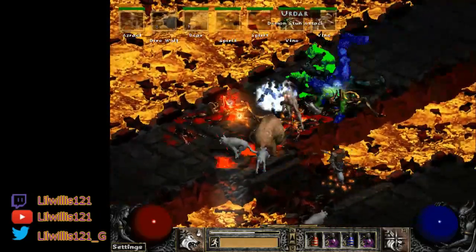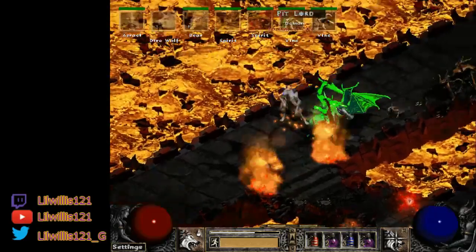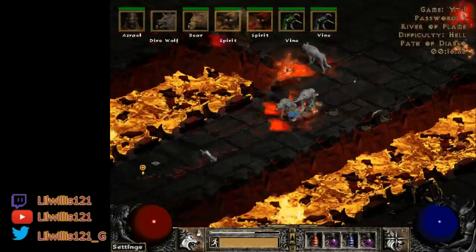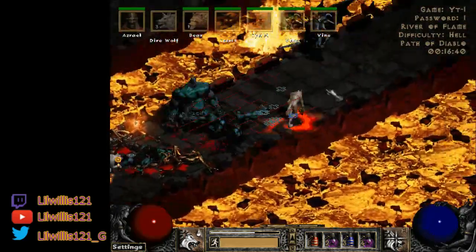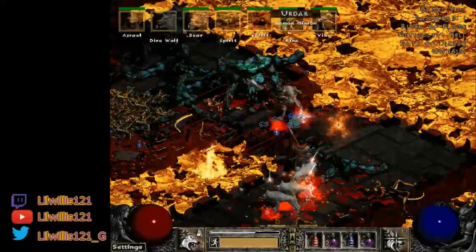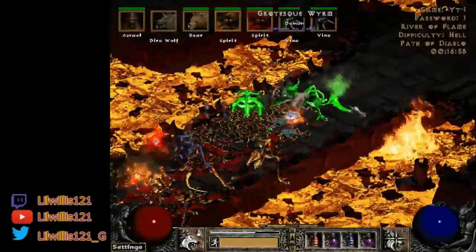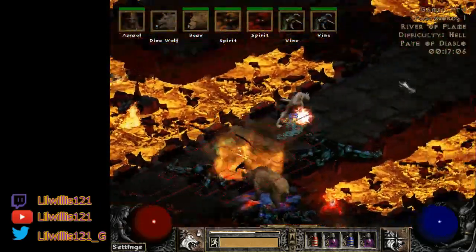This is the Rabies Druid and it's a really fun class. It's pretty tanky — you can see I have almost 3k life here. It's a relatively safe build, does a ton of sheet damage, and we have all our pets up to help protect us, so it'd be pretty good for hardcore as well. You can also deal with poison immunes using Feral Rage on right-click, but the main emphasis is on the poison obviously.